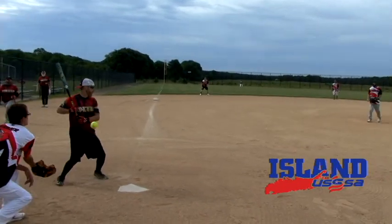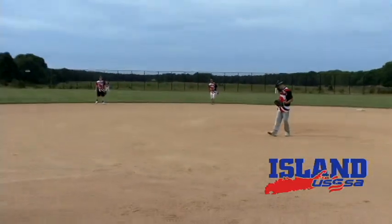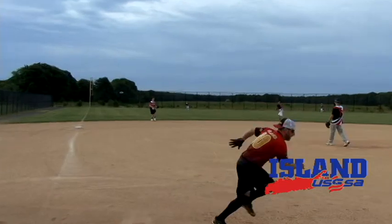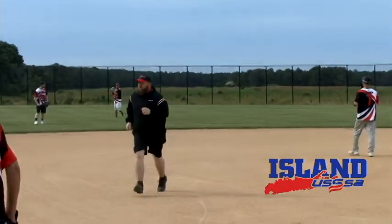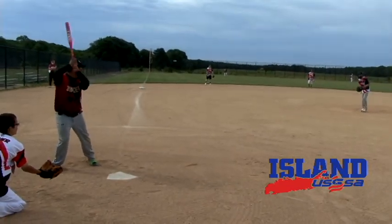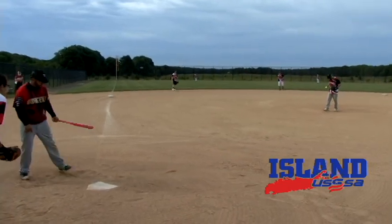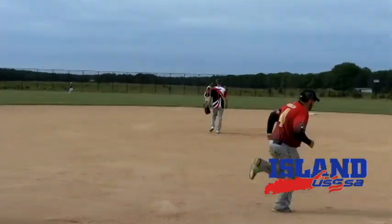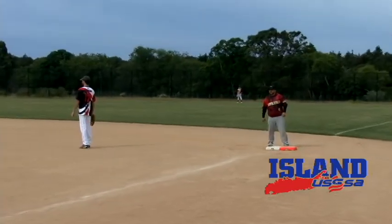We're about to start the game ladies and gentlemen. First pitch: Fort Jefferson Juice versus the Jokers, top of the first inning. Fly ball shallow left field — shortstop goes out and makes a nice catch over the shoulder for the first out. Two strikes and you're out, three balls and you walk. A hot shot to the shortstop goes under his glove and into center field for the first base hit of the game. Jokers have a one-out baserunner.